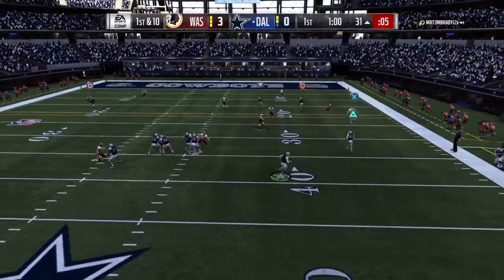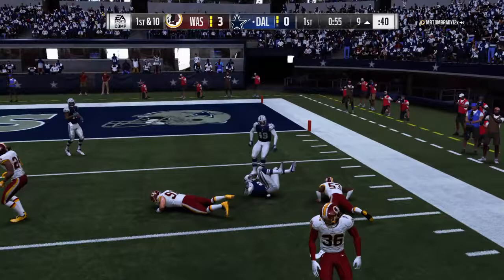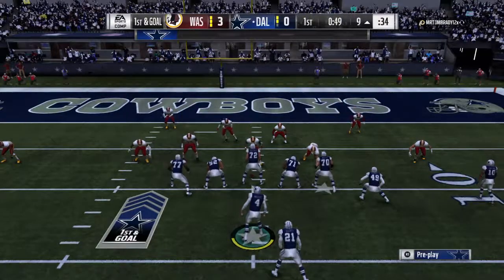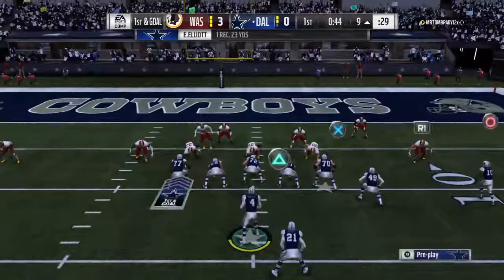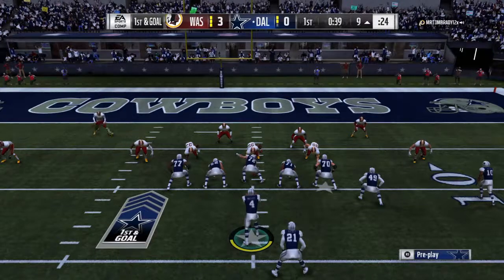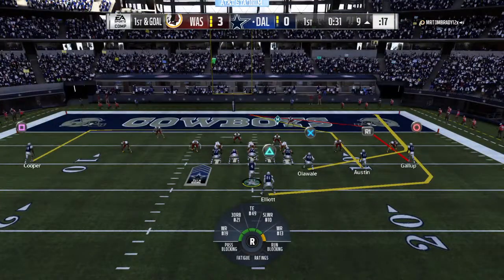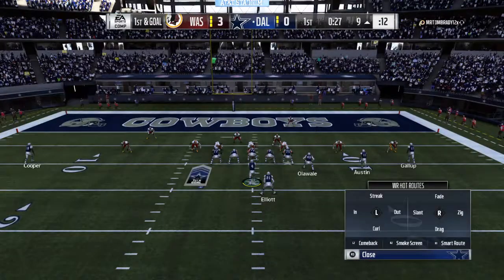A first down throw for Prescott, eluding the pressure right, finding room to the 20 — that would be complete to Elliott, and finally down at the 9-yard line, 23 yards on the play. His passing's been on point on this drive — very accurate, getting the ball downfield in nice chunks of yardage. But now in this situation, the field is really condensed. So if he's going to throw the football, he'll have to be pinpointing. Field shrinks, has to be sharper, but it's been a good opening drive. Now they just want to see if they can cap it off with the bell ringer and put it in the end zone.